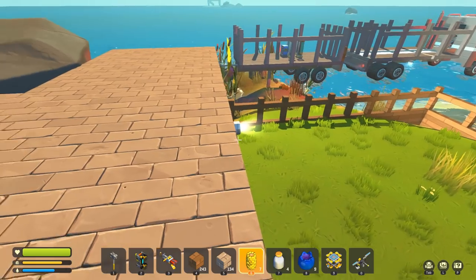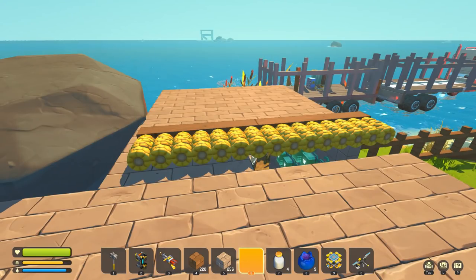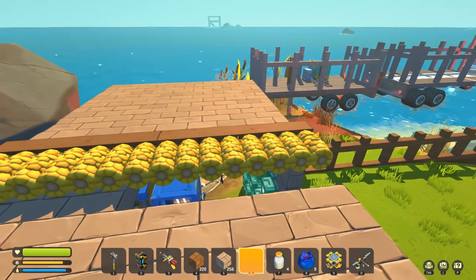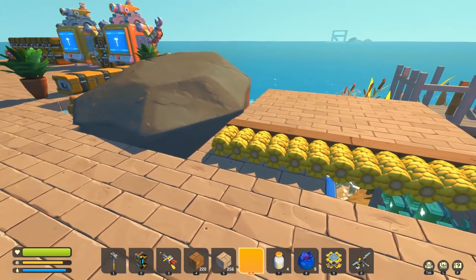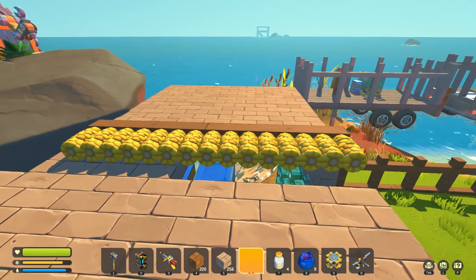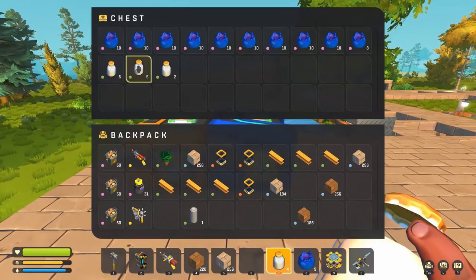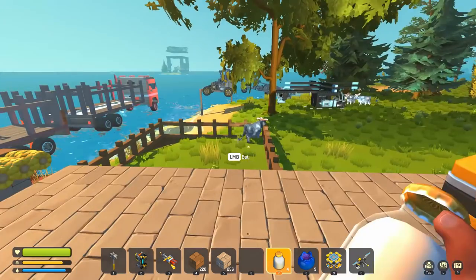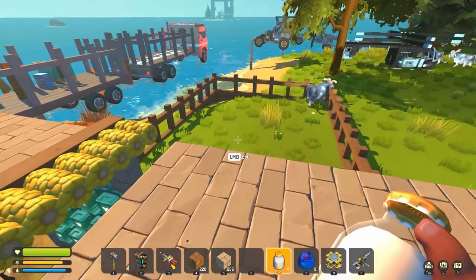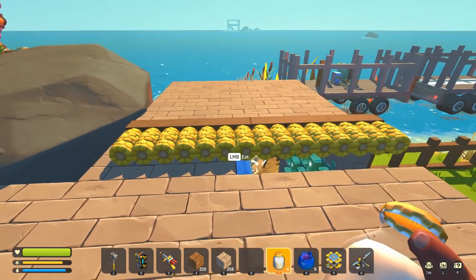I'm starting with the basic sizing of what a load of corn would look like to drop into the pen. I've decided to do 15 at a time because I think it's three corn for one milk, so 15 corn should give me five milk. Five milk is a full stack, so every time I load down the corn into the pen I should in theory be able to get a full stack of milk — assuming there is only one walk in the pen.